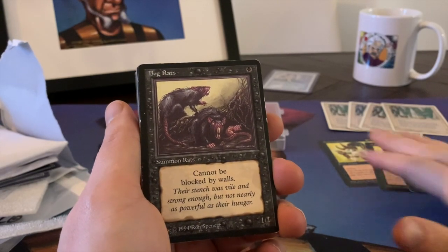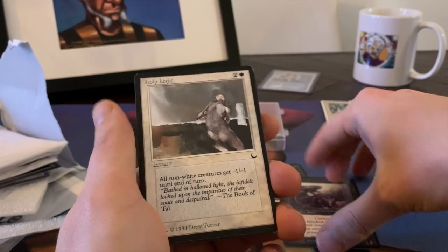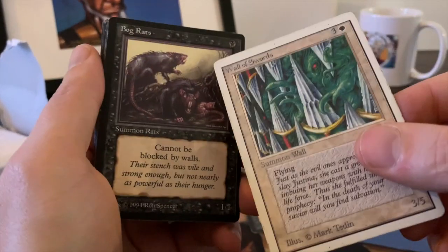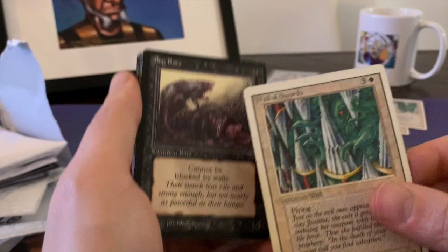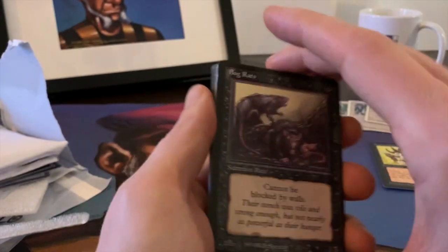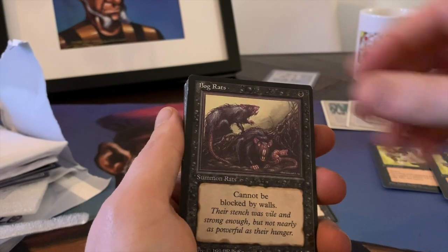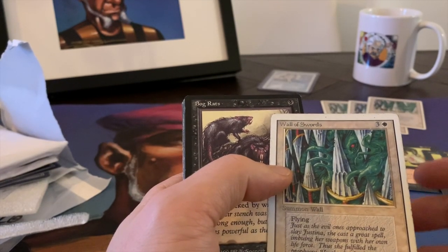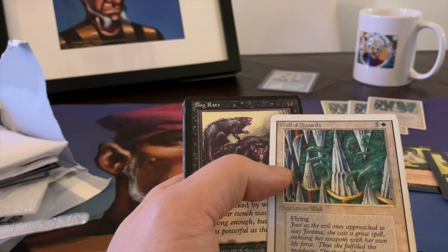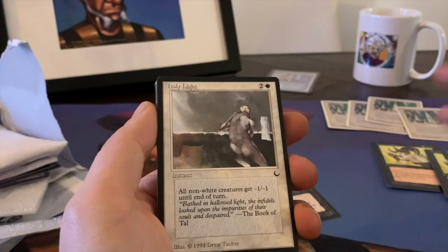We've got Bog Rats — and actually these Bog Rats, they can chew right through my Wall of Swords! It's so funny how walls were such a big deal in old school. I'm trying to build decks with them and I know it's slightly possible, but it is really difficult to use them effectively. There have been some cool wall decks on the channel, but it takes a lot of effort. Nine out of ten times, when I replace the wall with an actual good creature, the deck gets better. I just wish walls were a little bit better because I really enjoy playing with them.